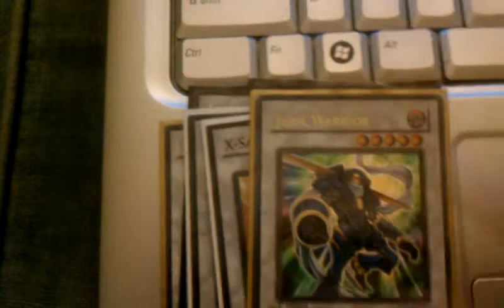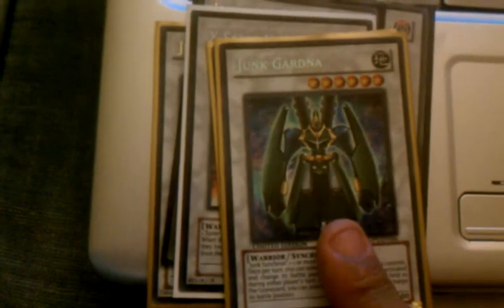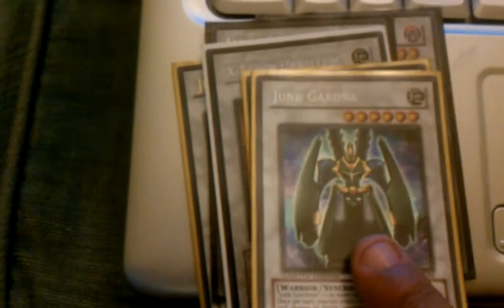Now moving on to my synchros. I have Junk Warrior — because of my two Junk Synchrons. X-Saber Wane, really good for a warrior deck — gets a special summon, basically the same effect as Marauding Captain and my Goblin, but they have to be warrior-type. Gaia — good beat stick, really good beat stick, 6-star synchro, I really like him a lot. Junk Guard — really good staller, 2600 defense. I haven't really used him much in a duel, but when I do bring him out it's in situations where I happen to be losing.